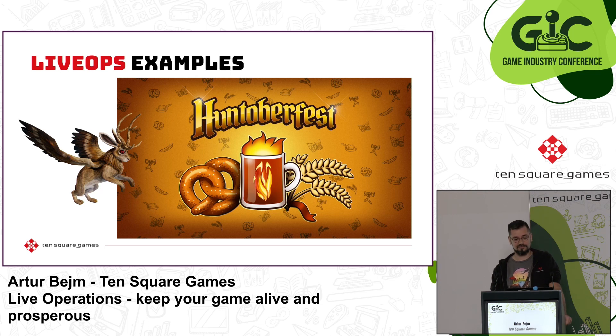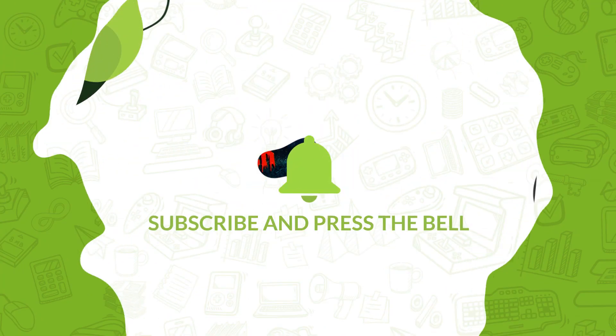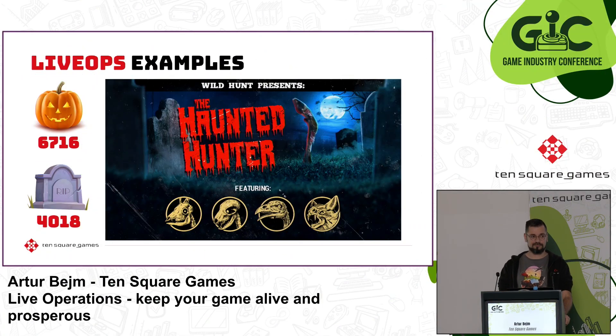How about Oktoberfest? That inspired us to create Hunterberfest, where we introduced a temporary creature from German folklore on one of the locations for players to seek out and hunt. Or even better — Halloween week, where on one of the locations we replaced all animals with their undead counterparts, replaced the entire location and its ambient music with dark gloomy versions. We even covered all locations with randomly generated pumpkins and tombstones that players could shoot to smash. The most dedicated player destroyed 600,716 pumpkins and 4,018 tombstones — a single player.